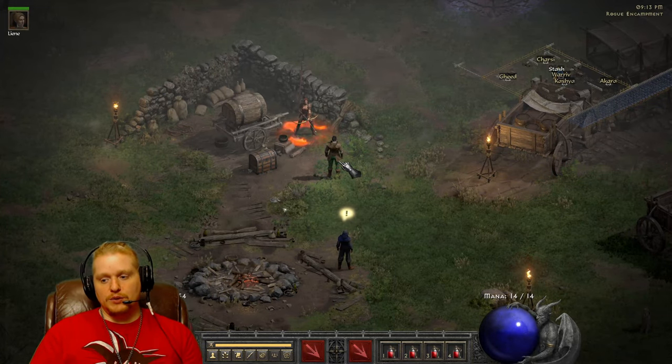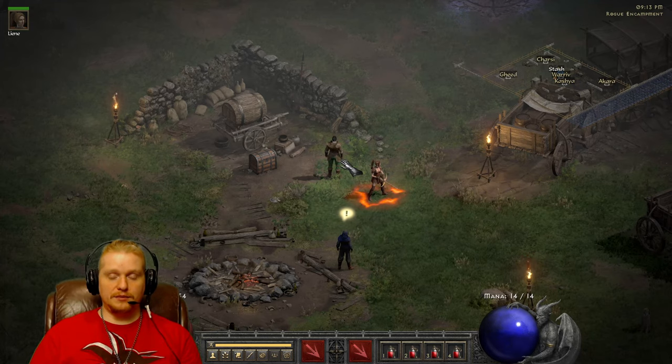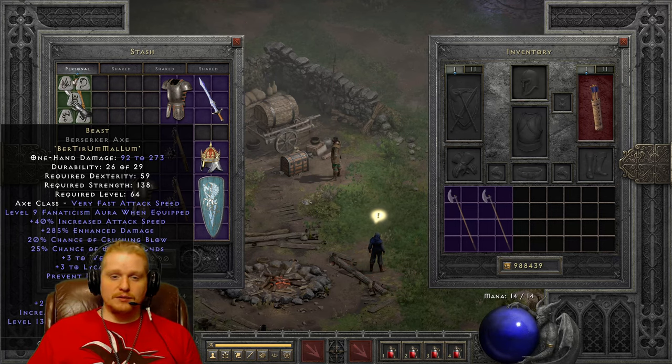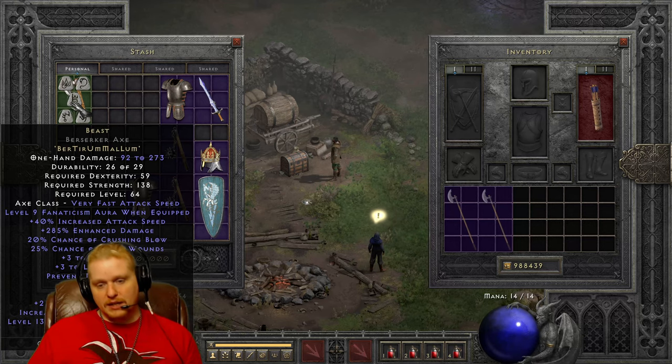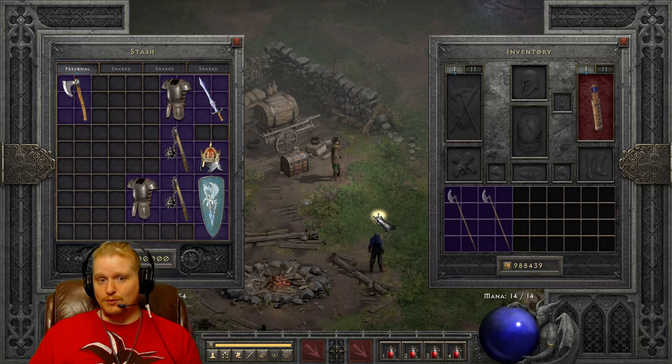There is another way to get Fanaticism Aura, which is the Beast weapon, which only has level 9 Fanaticism Aura but is also a very good option specifically for characters who want to actually wield the weapon. As a necromancer, I really want to use my wand, so wielding a Beast weapon is not my priority — I'd rather have a mercenary with the effect. Beast is an expensive rune word in itself, with Ber, Um, and Mal, which are all kind of expensive. I would definitely say Faith is the more expensive of the two.